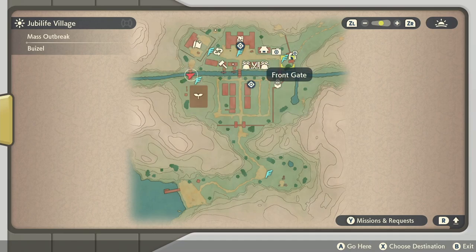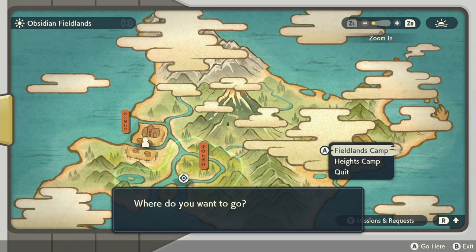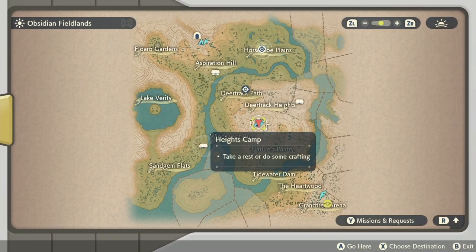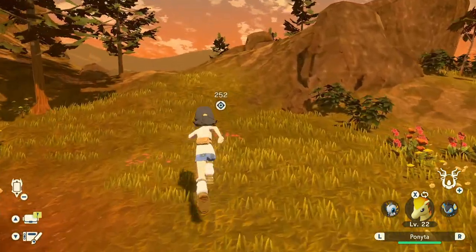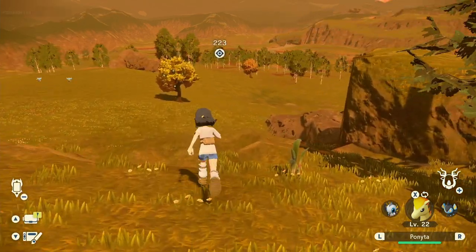You can just fast travel over to the front gate to save some time, and then once you're loaded in, you can go ahead and pick the Horseshoe Plains. I don't have the Horseshoe Plains camp yet, so you can just pick the Heights camp. Once you actually load in to this zone — actually, the other one would have been faster. I misunderstood where the Horseshoe Plains was. It's actually over here, which is near the Fields Camp. It is over where you may have seen the gigantic Rapidash. So I'm going to go to the Fields Camp. Once you load in, you'll see the quest marker right over there.